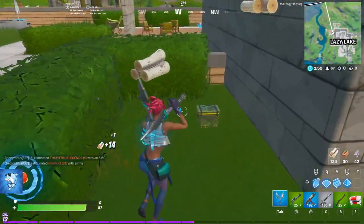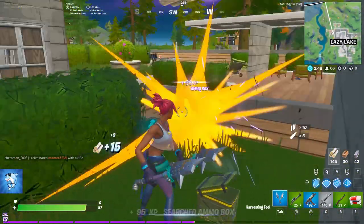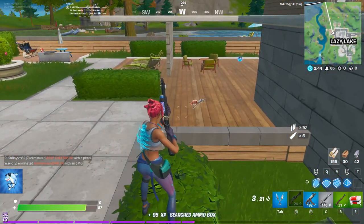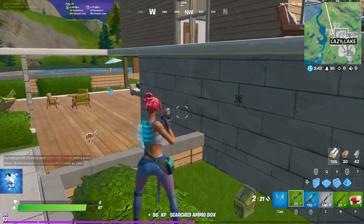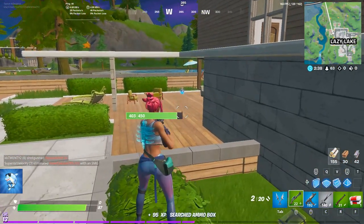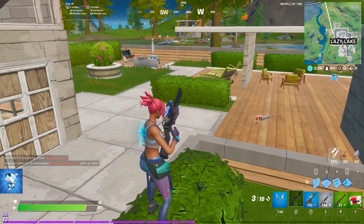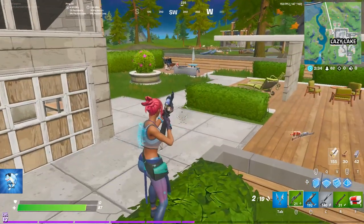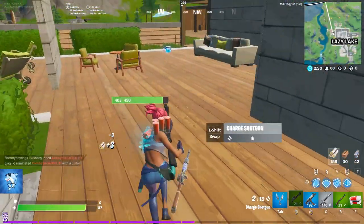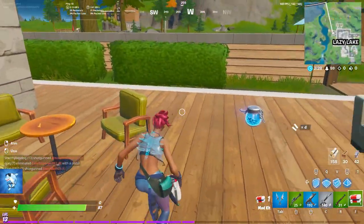So we thought the shotgun was just delayed, and yeah it definitely feels delayed. But I figured it out — it's basically wherever your gun stops at the end of your flickshot. That's where it fires.